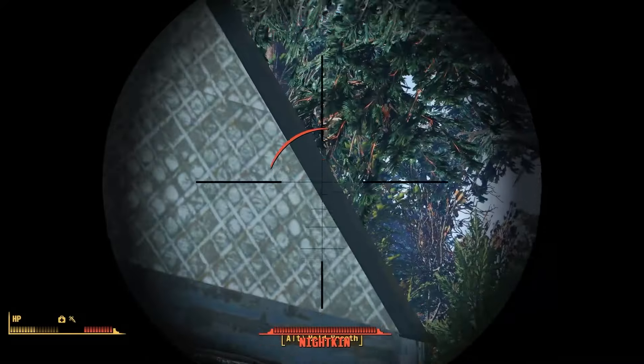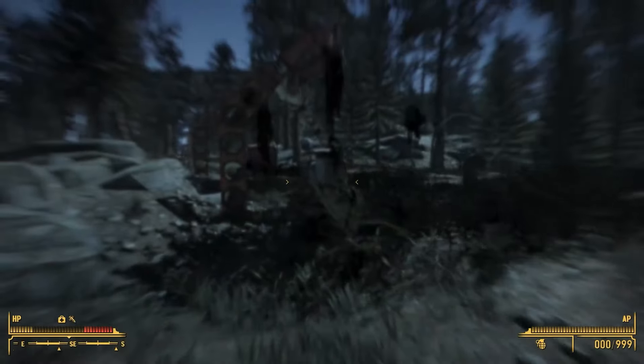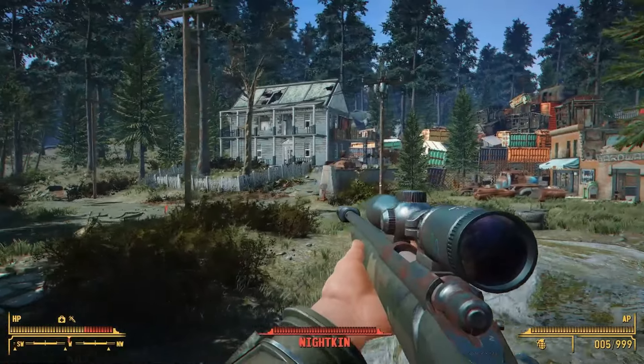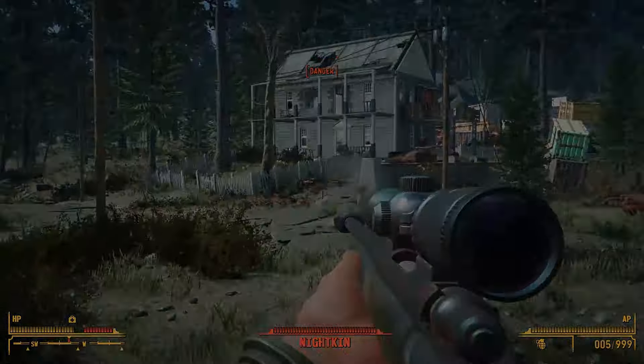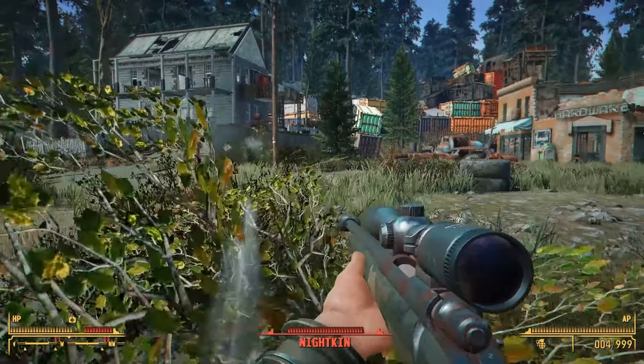Recently, we talked about one of Fallout 4's worst weapons in the vanilla game, and we spent a good bit of time trying to overhaul it with mods to make it a little bit more accessible. I think we did a pretty good job, and you guys seemed to like that quite a bit. So today, we're going to be revisiting that idea — instead of overhauling the pipe guns, we're going to be taking a look at the hunting rifle.